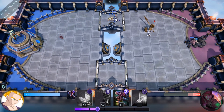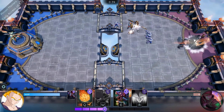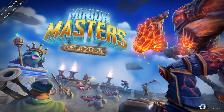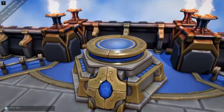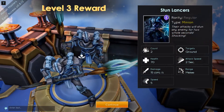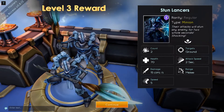That's a big one so I'm going to put in some of the smaller minions to hold them back, and during that time this is already down. Another level up — but yeah, that's all in the tutorial of course, it's pretty normal. And we got Stun Lancers — their attacks will stun an enemy for two whole seconds. Shocking.